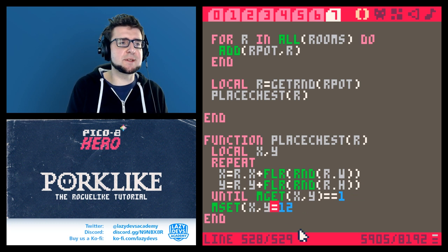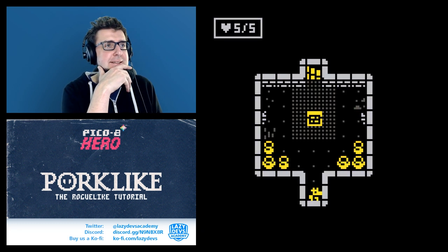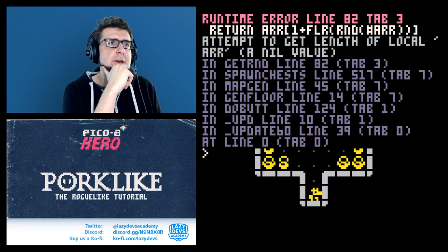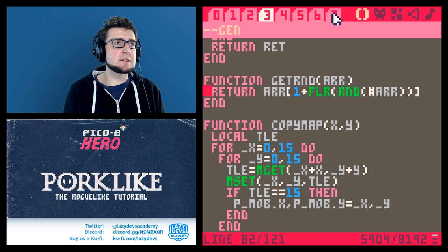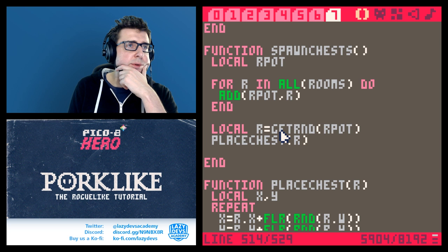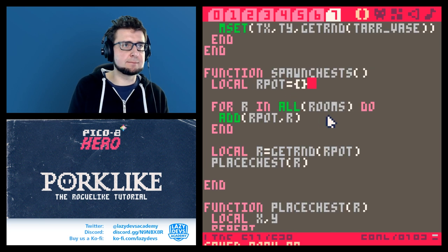It doesn't work. We're getting a nil value — attempt to get the length of local r, a nil value. In get_rnd we're trying to get something from r_pot, but we're not getting it correctly. Got it — fixed.